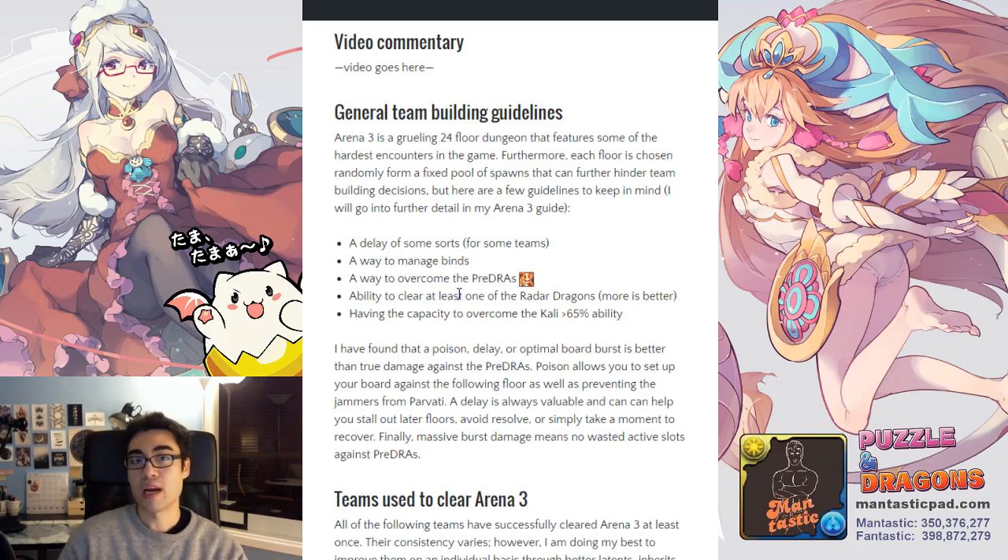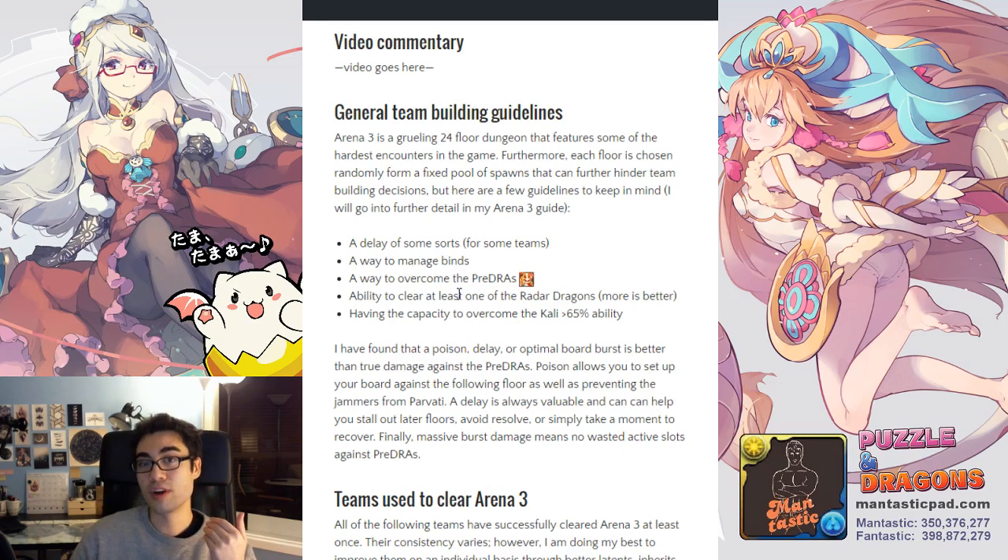In my experience, a poison, a delay, or optimal burst board damage is superior to true damage. A delay is helpful in all scenarios — you can use it on pre-draws and on floor 21, though not on radar dragons. Poison also has value: if you poison the pre-draws you can set up your board, get an extra turn of stalling, and save actives further down. Additionally, poison ensures that Parvati's jammers don't spawn — you can stall on Parvati, pop the poison, stall again, and she dies from the poison with no jammers made, potentially saving an active on Grizzly. These small things increase your chances of winning.